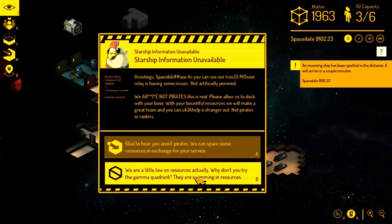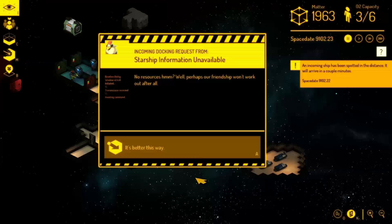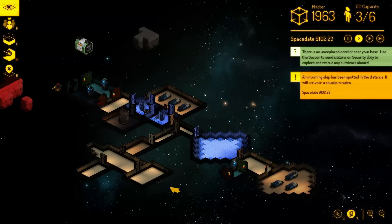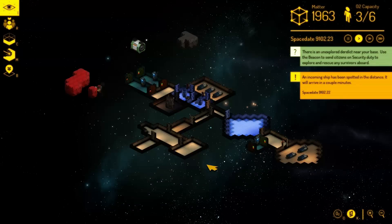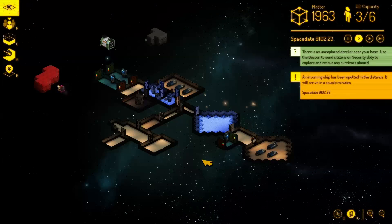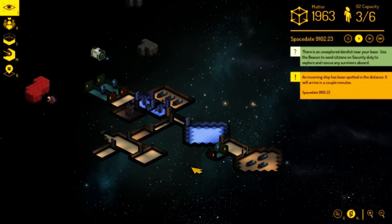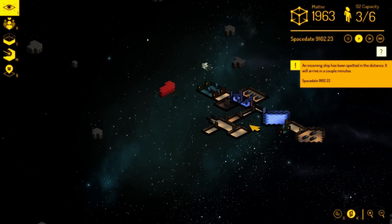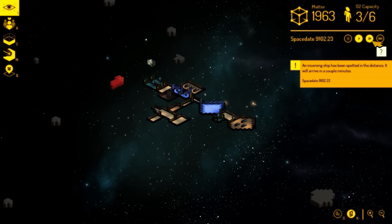More raiders are coming. I don't have any money or resources, so he's not gonna show up — just avoided a possible raid that my three people wouldn't have survived. Those events pop up — from what I've seen, three out of five are just new people showing up and the other two are possibly raiders. Then there's derelict ships which just show up out of nowhere. An incoming ship has been spotted in the distance — we're just gonna fast forward and see if this is maybe a derelict ship we can explore.